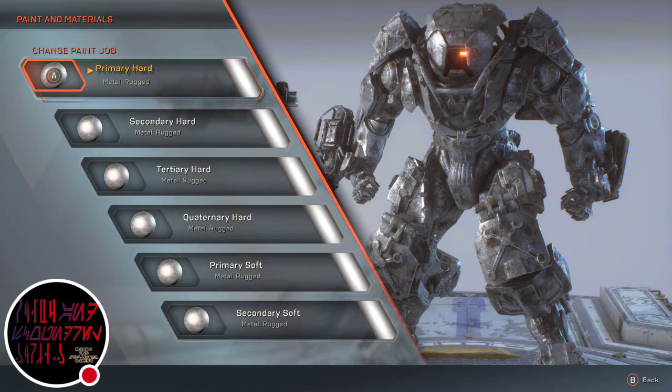For primary hard, you want metal rugged and set to tungsten. Secondary hard, you want metal rugged and set to tungsten. Tertiary hard, you want metal rugged and set to tungsten. Quaternary hard, you want metal rugged and set to tungsten.